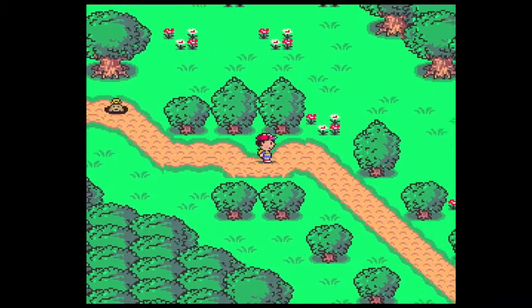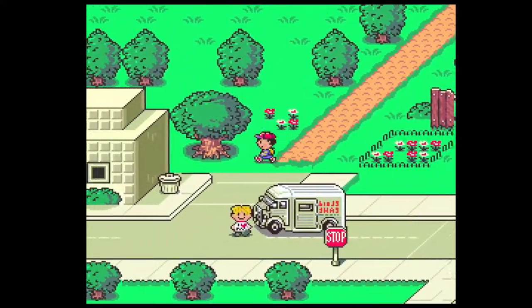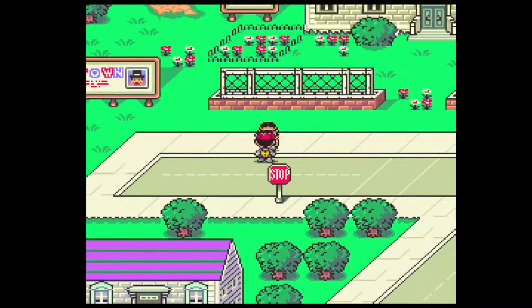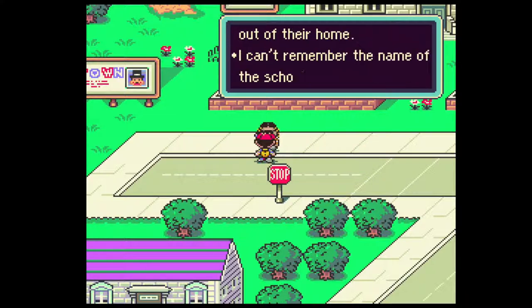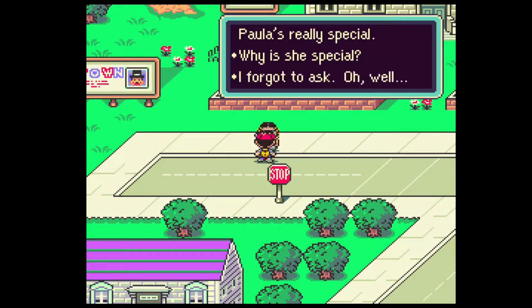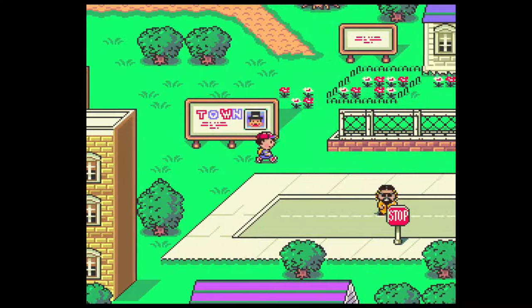He thought this mole was just gonna attack me, so I was preparing for it but I guess I didn't need to. 'The arcade is full of sharks, I can't play there.' 'A girl named Paula lives in Twoson. Her mother runs a preschool out of their home. I heard Paula is really special.' Why is she special? 'I forgot to ask.' Foreshadowing! Welcome to beautiful Onett, the wildflower of Eagle Land.